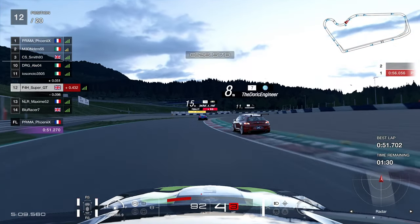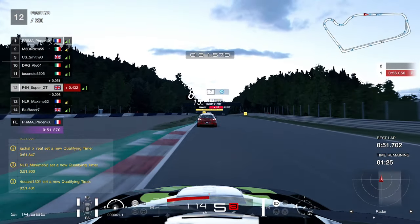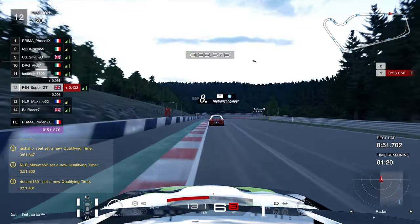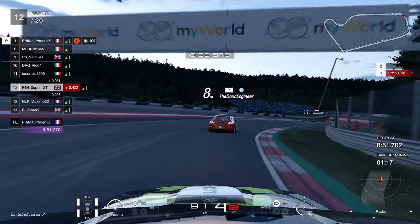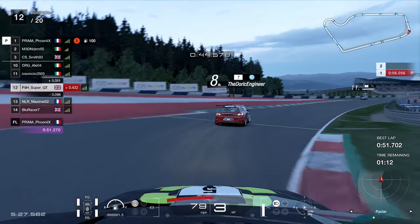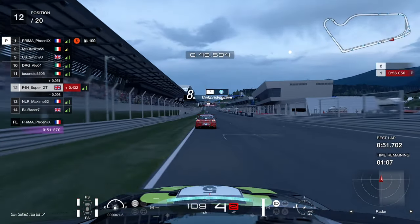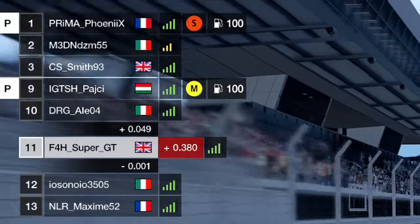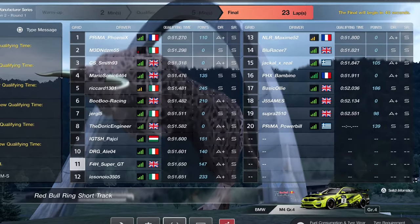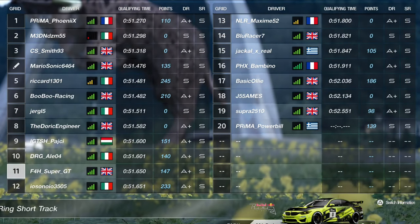Nearly two tenths up on our previous best. I lift off and I shouldn't have — perhaps a little distracted by the Viper going wide onto the gravel. The guys ahead move over to the side thankfully. Just two corners left: I messed up this corner in my previous qualifying so we got it a little bit better this time — that should be some time gained. Dropping through the final apex — coming up to the line — not a massive improvement but it was an improvement. We move up into 11th, less than four tenths away from pole.